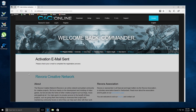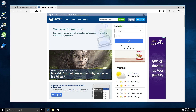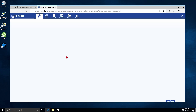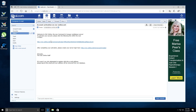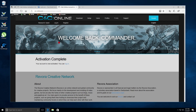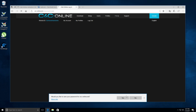Now we have to check our email. We log in — yeah, the email doesn't mean anything. Here's our email, click it. Activation link, click it. They give you 14 days. And there we go — activation completed. So that's step one. Now you have to log in with the username and password that you entered.